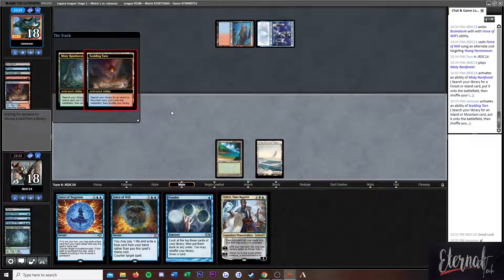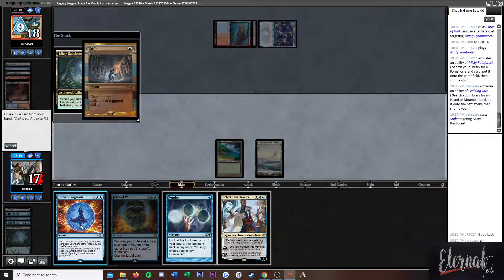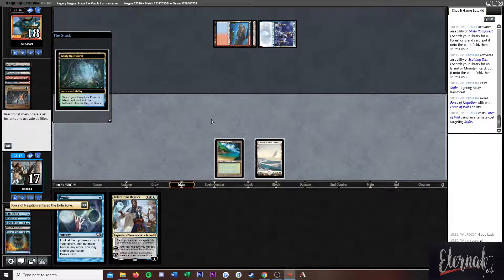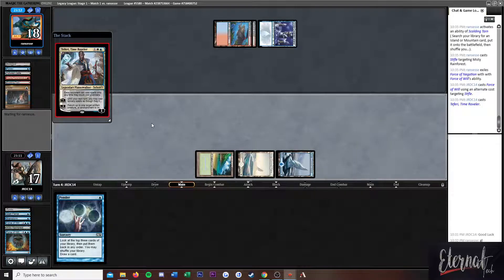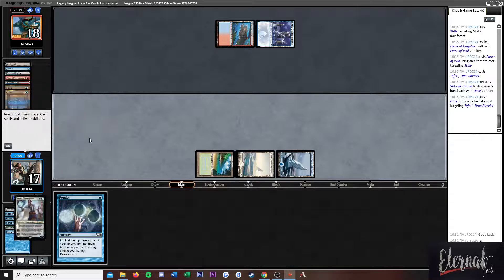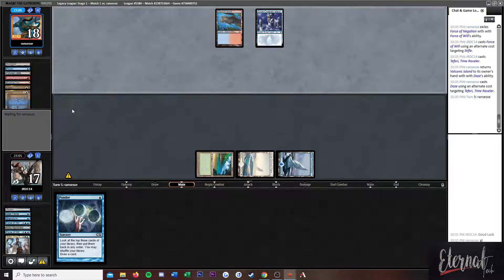Oh, we're getting Stifled. If I got Force of Will'd off a Stifle here, I'm going to be so pissed. Yep, got Force of Will'd off Stifle. Snow-Covered Island.